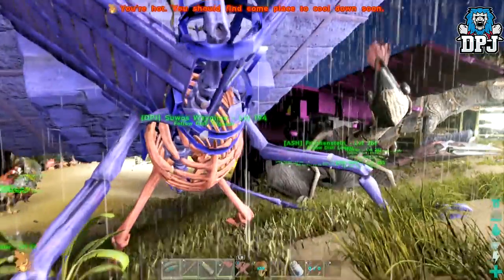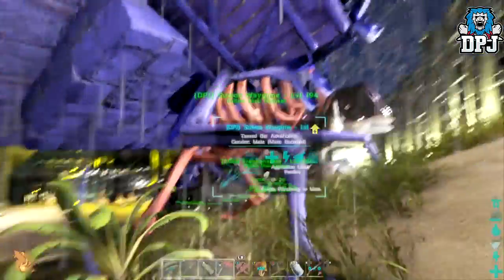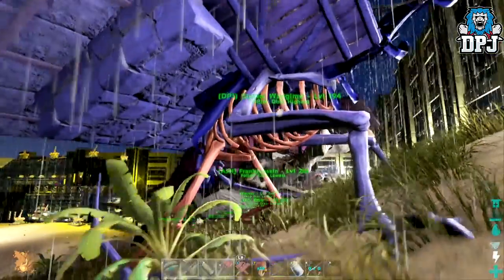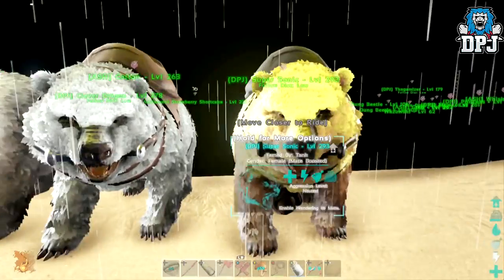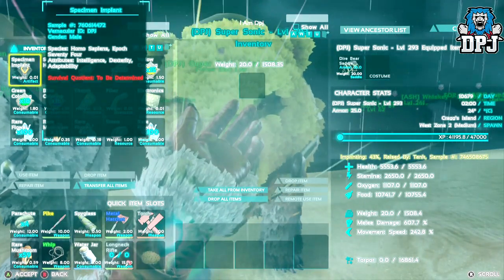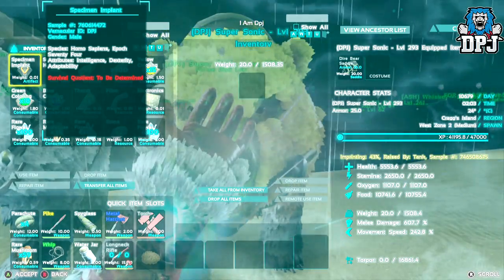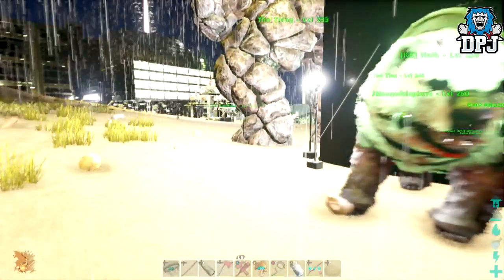I'll call him Suvoss Regime — yes, named after my Destiny videos. Here we have bears. Supersonic is my one who's an absolute tank at level 293. Let's take a quick look at his stats — carry weight, melee, health, stamina, movement speed. It's a beast — great for farming all sorts of berries, fiber, and meat.